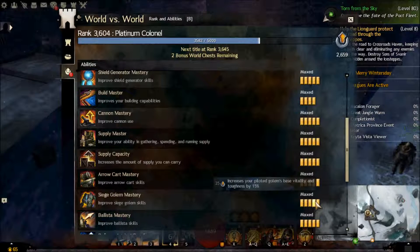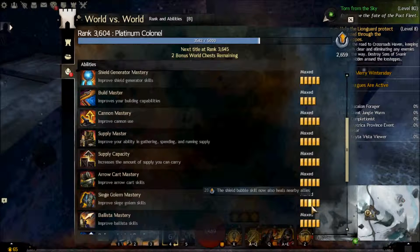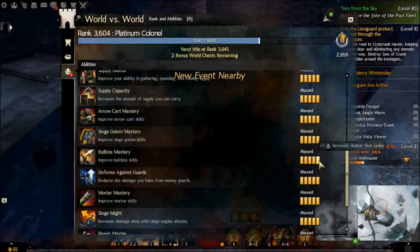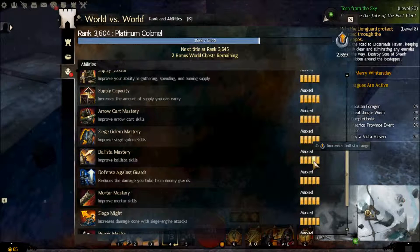Supply Capacity — a lot of people don't like this because it costs so much, but I actually have a different opinion. Think about how many people already have all the siege masteries in World vs World. If you have 30 people with flame ram mastery in your Zerg, whether or not you have ram mastery doesn't make much of a difference — same for catapult mastery. That becomes redundant. With supply capacity there's no redundancy — everyone having it benefits the whole group. Because so many people already have the siege masteries, it's pretty important to get supply capacity early. When the game first came out it wasn't as important, but now the non-siege masteries are better as a result of more people already having the siege masteries.